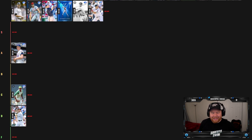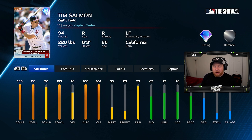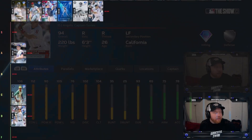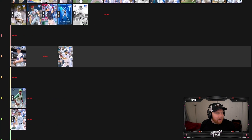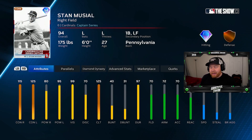Tim Salmon is actually pretty gross — great contact, very good power as well. He can field; bronze will be fine in the corners. Decent speed. I'm going to throw Tim Salmon in A tier. Based on attributes alone he's pretty darn good. Next we got 94 overall Stan Musial — the Cardinals collection. Insane contact, not terrible power, 80 versus right, 95 versus left. Silver fielding, plays first base and corner outfield. Stan's swing is great — putting him in A tier as well.